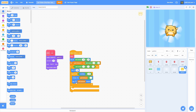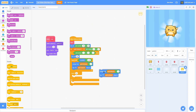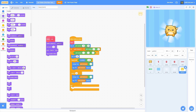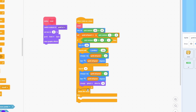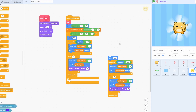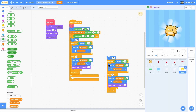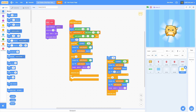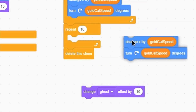Turn gold cat speed degrees counterclockwise. Then once it reaches the edge, repeat 10 times: duplicate everything in here and change the ghost effect by 10 so it fades out, then delete this clone. For the other side, set x to negative 200, repeat until x position is greater than 200, change x by gold cat speed (not times negative 1), and turn gold cat speed degrees clockwise. Repeat 10 times changing ghost effect by 10, then delete clone.